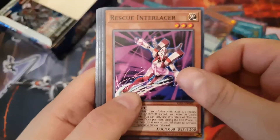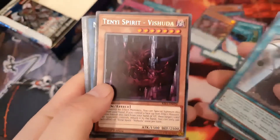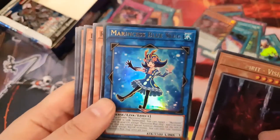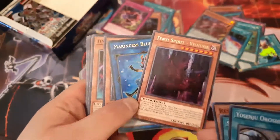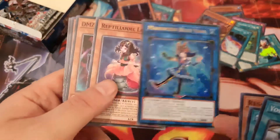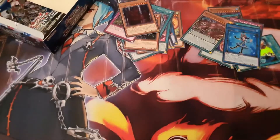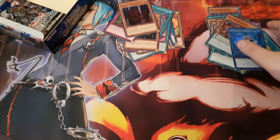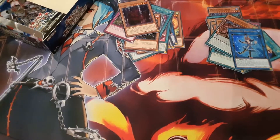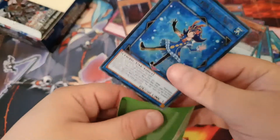Some more Onslaught, Yusenju Orche, Channeling, Tenyi Spirit of the Shooter, and Marincess Blue Slug — yay! This is good, this is worth something. Marincess is something people want to build — probably one of the better decks of this set. Put that there. Reptilian Lamian, DMZ, and some more. That's a nice new card — let me get a sleeve for that.